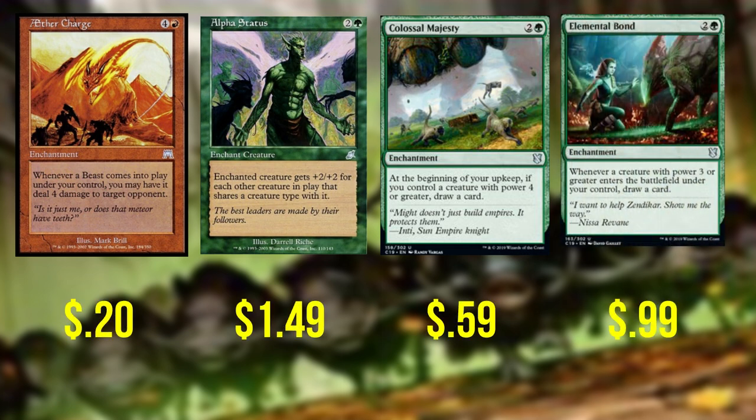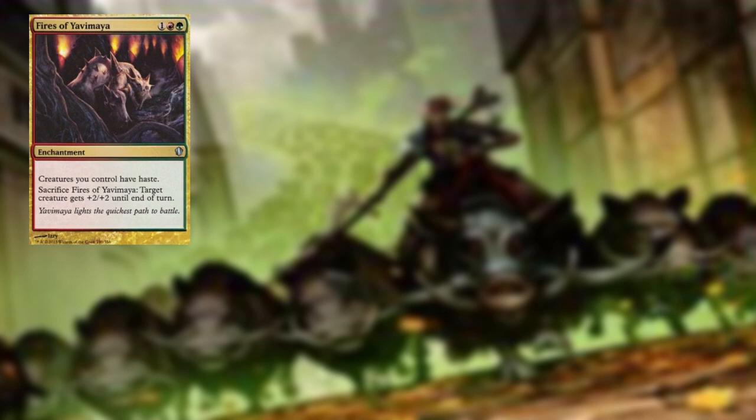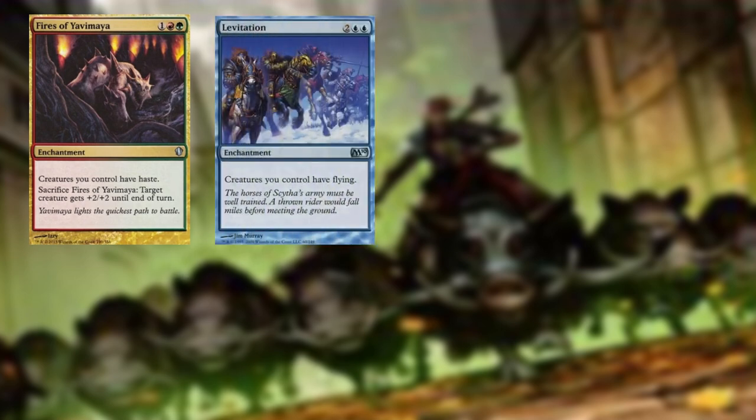Elemental Bond — whenever a creature with power three or greater enters the battlefield under your control, draw a card. Fires of Yavimaya — creatures you control have haste. You can also sac it to give target creature plus two, plus two until end of turn, but we mostly care about granting haste. Surak makes creatures can't be countered and gives them trample, so haste when they come onto the battlefield is too good to pass up. Levitation — a simple enchantment, but no less effective. Creatures you control have flying. If somehow opponents find a way through all our trample, haste, and can't-be-countered nonsense, we will fly right over them.